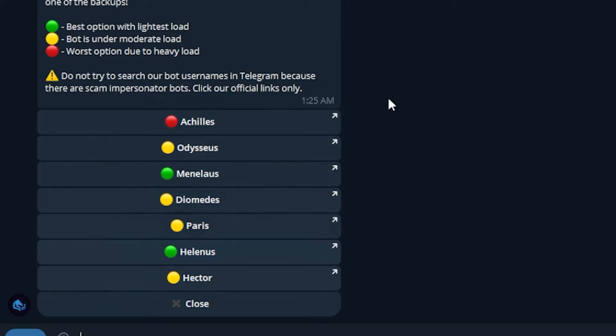Look in the server list and see which one is green, and use those ones. As you can see, you do not want to be using Achilles — you want to be using Minilas or Helenas. I'm using Helenas right now. These will change sporadically throughout the day, so make sure you keep up with the green servers, otherwise you will have slightly slower execution times.